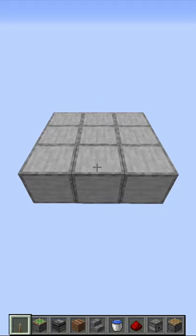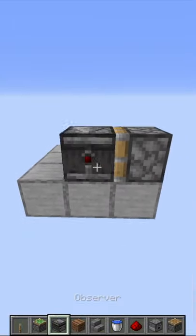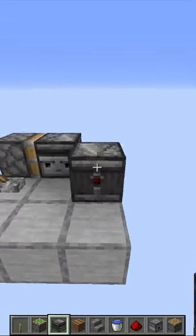How to make the smallest wheat farm in Minecraft. First, place a lever, then a sticky piston facing backwards. In front of it, place an observer facing inwards, and another observer facing outwards.